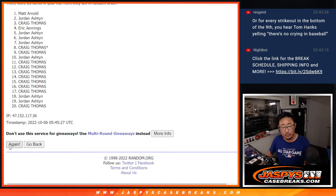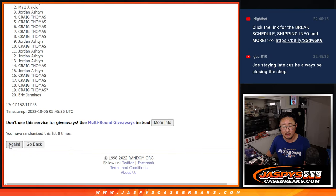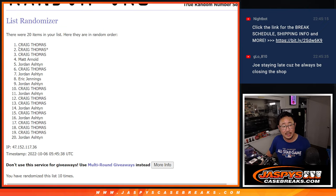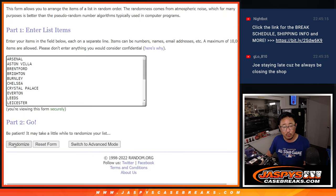Rolling the dice 10 times to randomize team assignments for the participants.